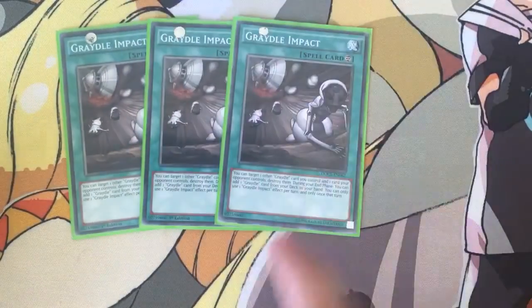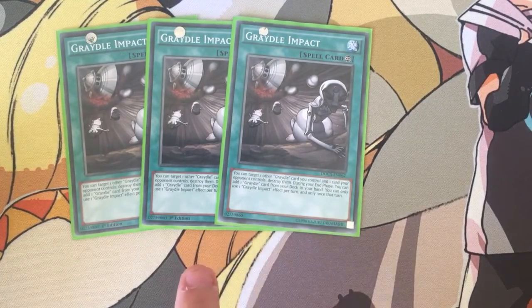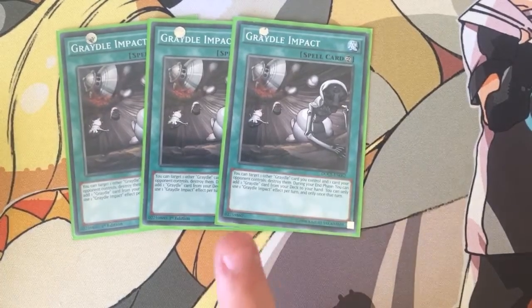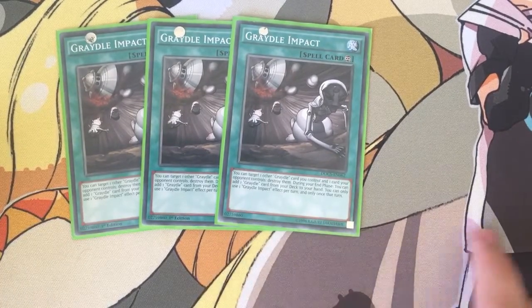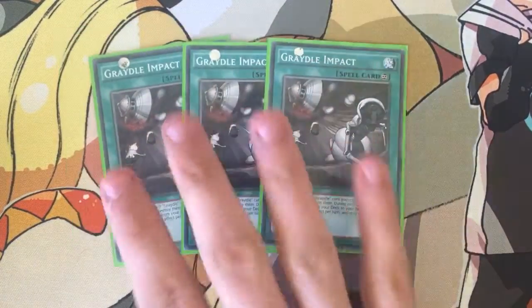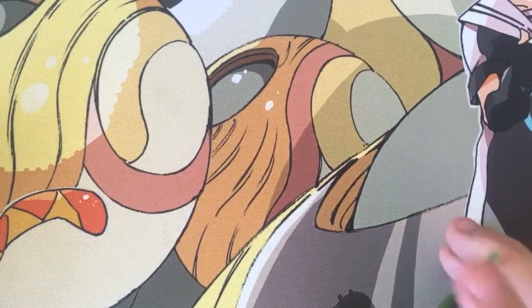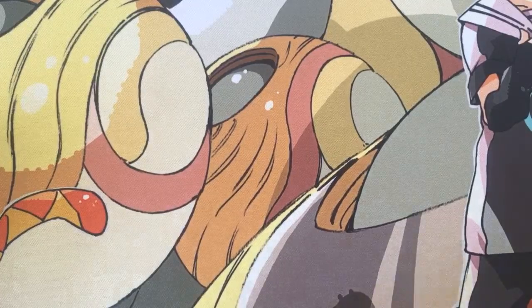Triple Impact spell: target one other Gradle card you control and one card your opponent controls and destroy them. And if you didn't use that effect, during your end phase you can add one Gradle card from deck to hand. You can only use either effect once per turn, and it's not stackable — so you cannot activate all three Impacts.